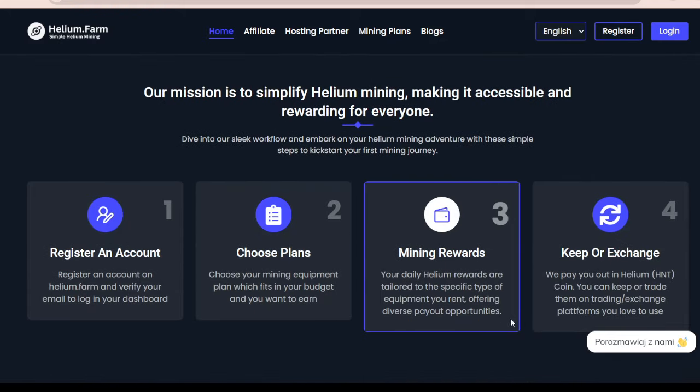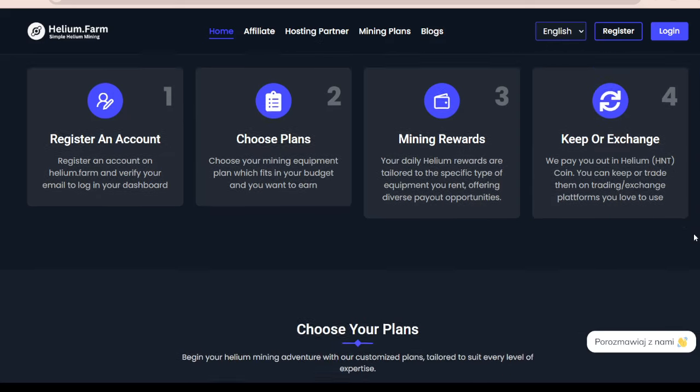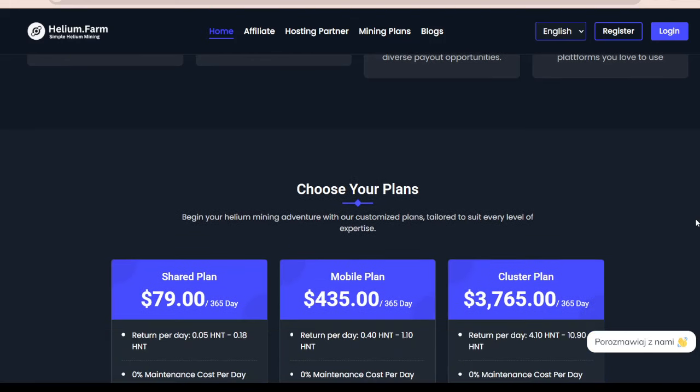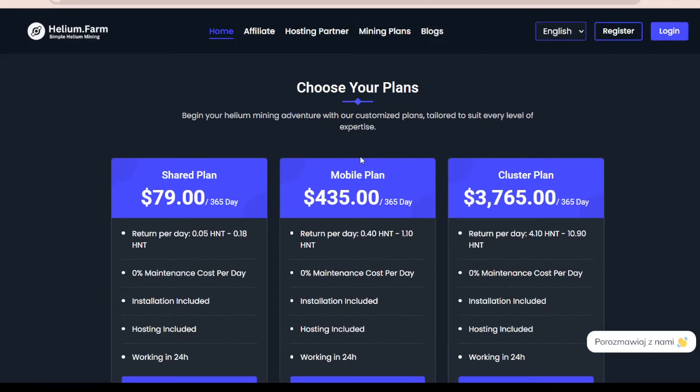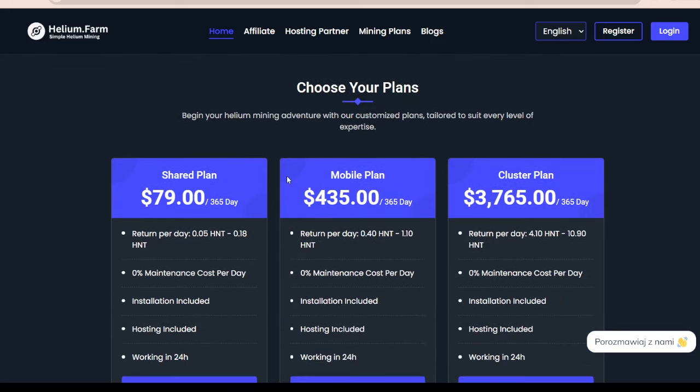That will offer a diverse payout opportunity. And then with the keep or exchange option, you can do quite a lot with Helium HNT — you can keep it or trade it on trading exchange platforms you love to use. So it's super simple and quite accessible. These plans differ in price and are adjusted for your budget and your earnings.